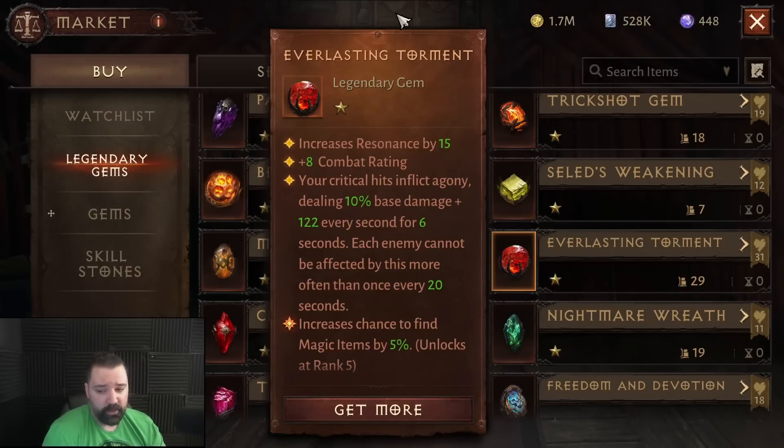As players catch up more and more in resonance and the gap closes, having fully awakened two-star gems is a lot more comparable to somebody who spent heavily early and had full five-star gems. As that gap closes, we'll probably see more and more combinations and effective combos come up.